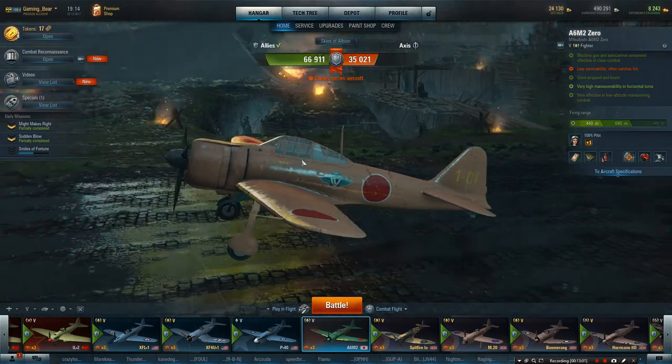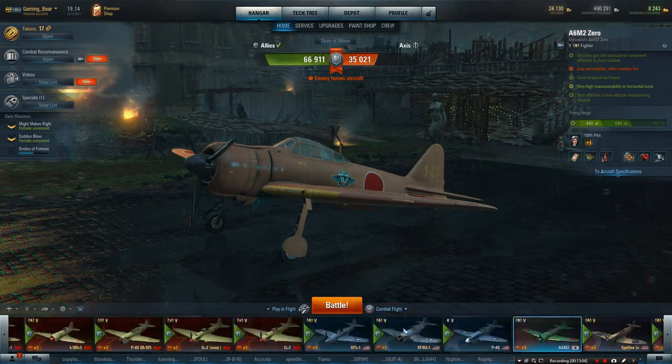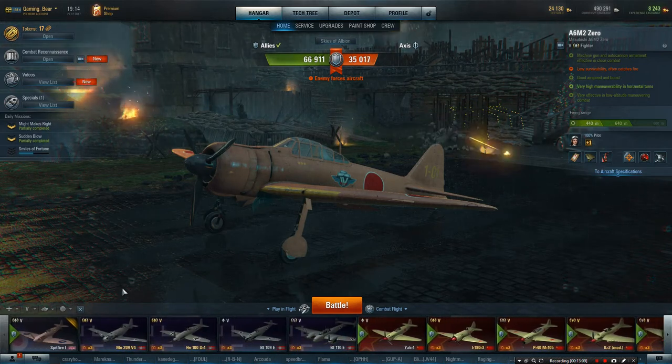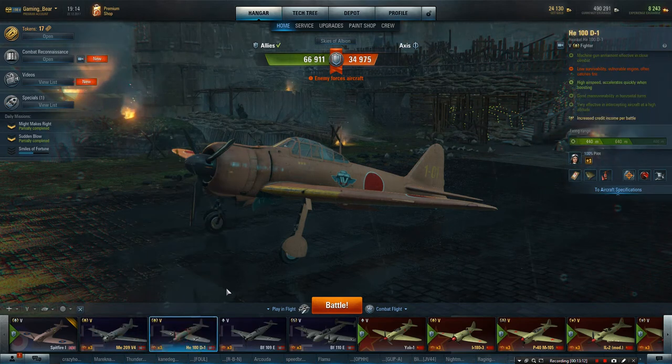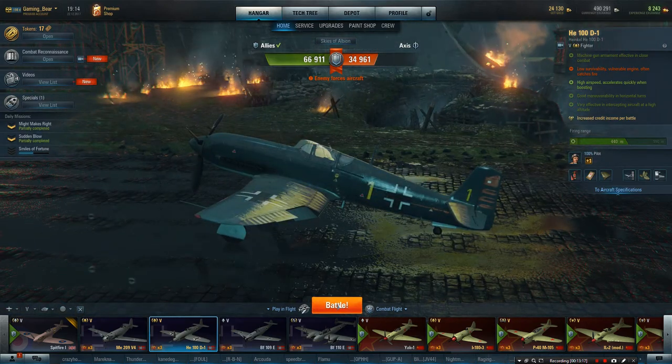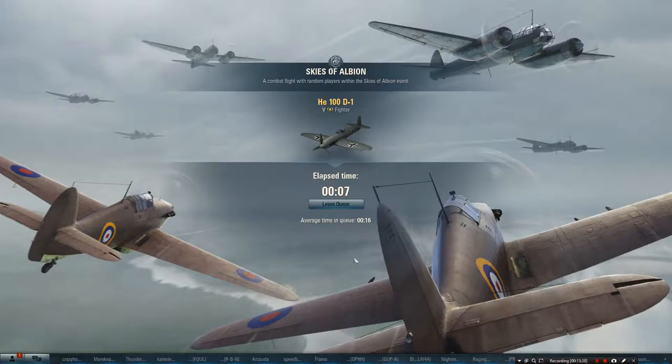So next one - that's the Zero done. Let's look at the Germans. Let's go for the HE100. That's looking good. So let's get into this plane and do what we can do. German on British and American and French. Let's do what we can do with the HE100 D1 - have some fun, shoot down some people, and just thoroughly enjoy ourselves.